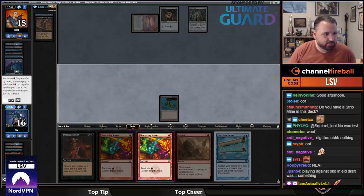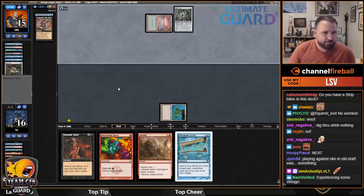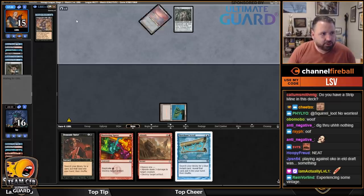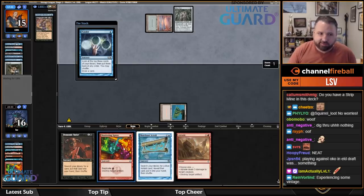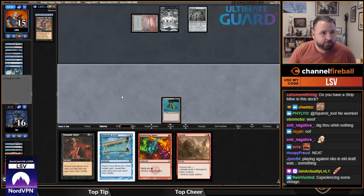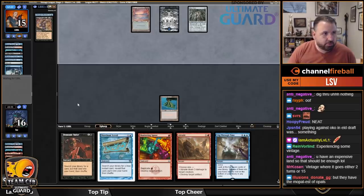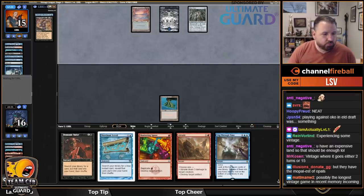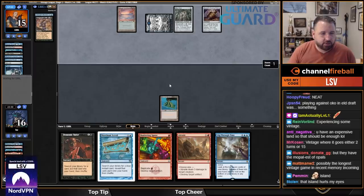At this point I'm definitely going to Shattering Spree the Moxes. They don't have lands either. I mean, I cast Gitaxian Probe, Brainstorm, and had a couple of draw steps — I still have not found a second land, which is tough. That Island looks terrible. I won't Shatter their Moxes, that seems like a bad use. They keep trying to cast stuff on their draw step — they shouldn't.